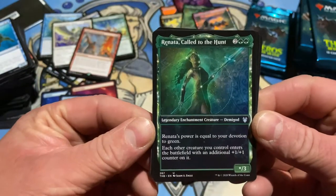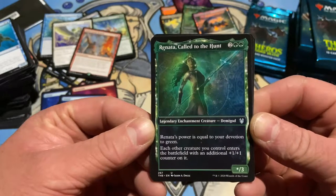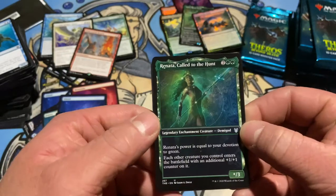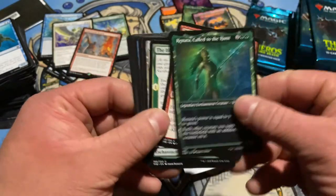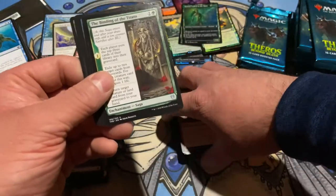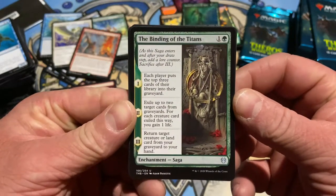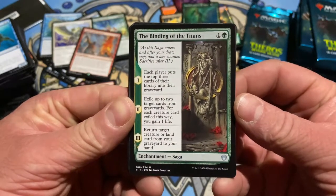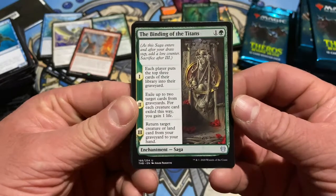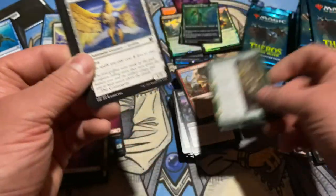Some nice alternate art here. Renata — power equal to your devotion to green, and each other creature you control enters the battlefield with a plus one, plus one counter on it. Demigod — dig it. Going in the cool card pile. The Binding of the Titans — each player puts the top three cards of their library into their graveyard. Exile up to two target cards from graveyards. For each creature card exiled this way, gain a life. Return target creature or land card from your graveyard to your hand. Cool.